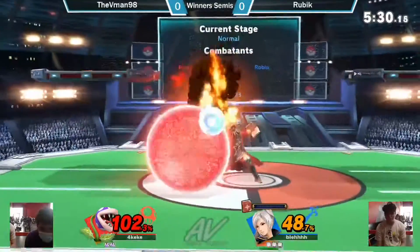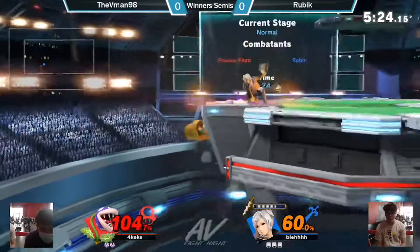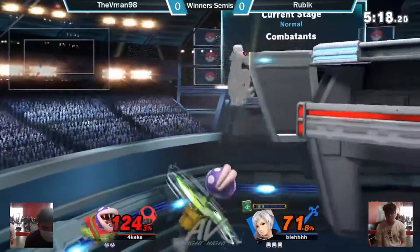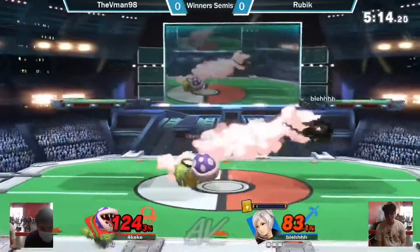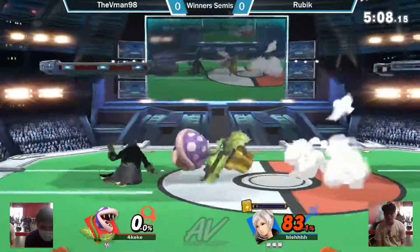Tries to go for the down air — probably DI'd out. Shields it — doesn't go for the grab. Tries to catch him with the Patui! Catches his jump. They're getting creative towards the ledge. You can't just recover with just anything. You have to really mix up your get-up. The back air! That back air is so strong! It's so hard to hit, at least for me. Because I'm bad.